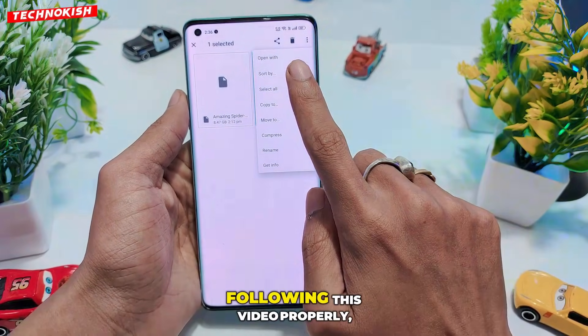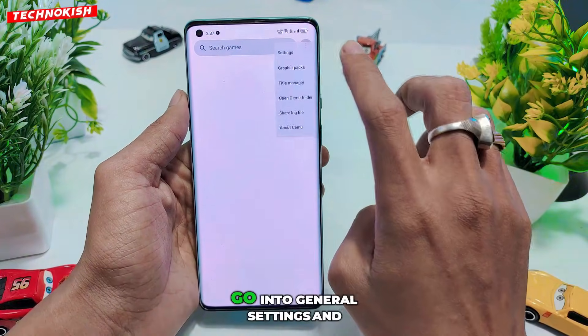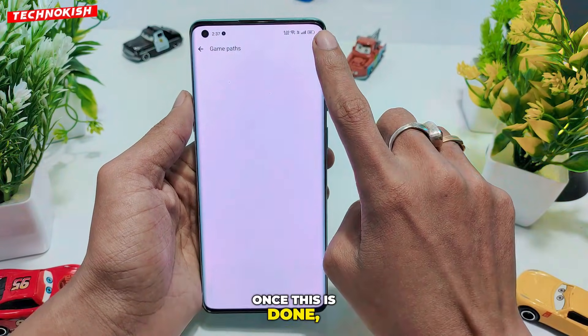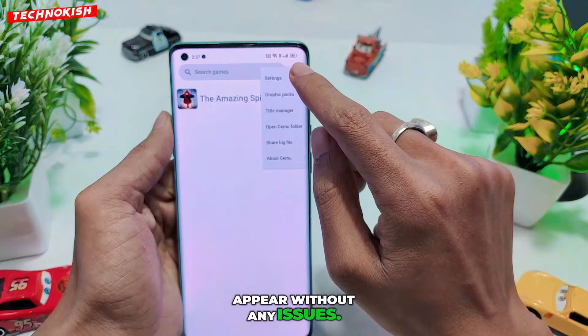Make sure you're following this video properly, because if you miss even one step, the game simply won't show up. First, go into General Settings and add your directory path. Once this is done, the emulator will correctly scan the folder and your entire game library will appear without any issues.